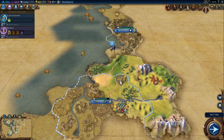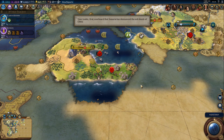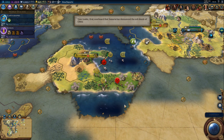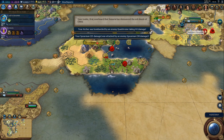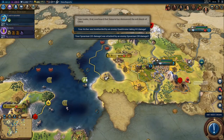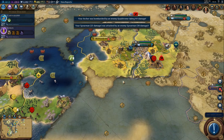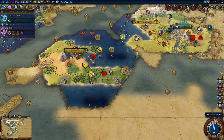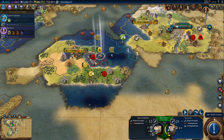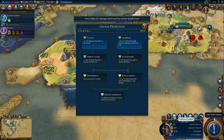Let's explore this continent a little bit more and see what we can find — and get rid of that barbarian camp. That single barbarian spearman is attacking Geneva and actually captured a builder. We could potentially steal that builder ourselves. Let's get rid of the quadrireme and pick up a promotion.